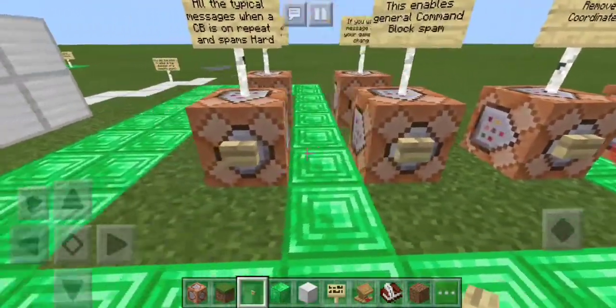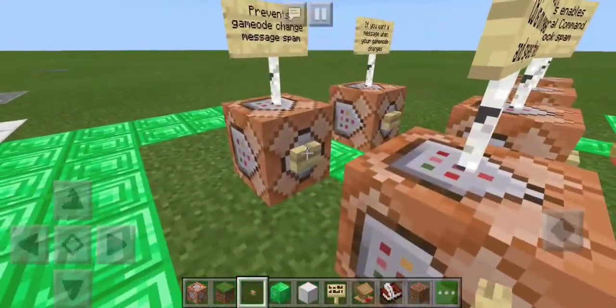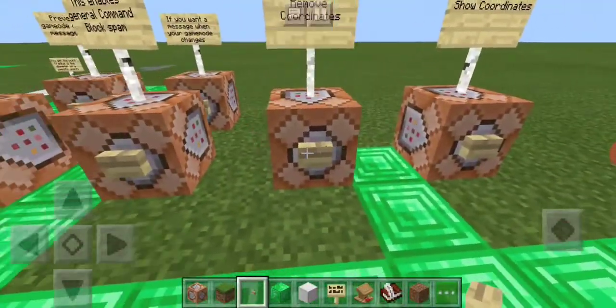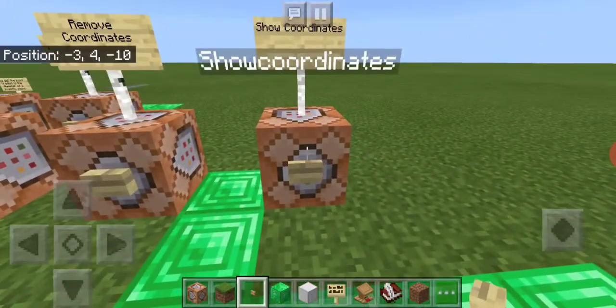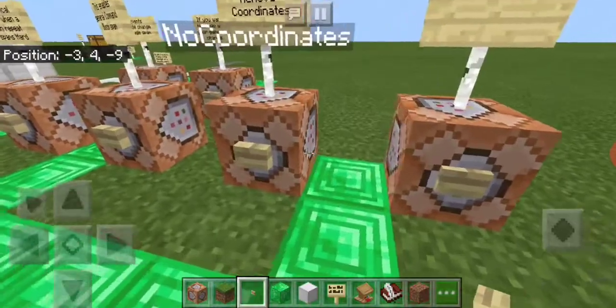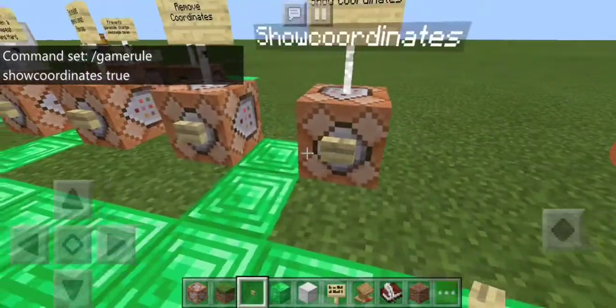Here, these other command blocks — there's another video on what they do, but it actually removes all the ugly spam that the command blocks put out. So here are show coordinates, no coordinates, show coordinates once again. I'm just running these to show you it works.